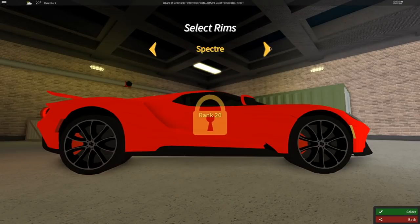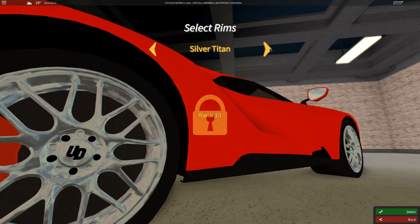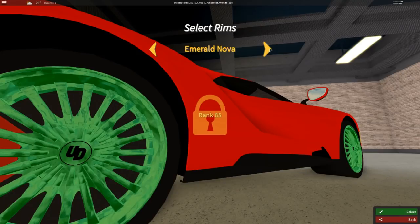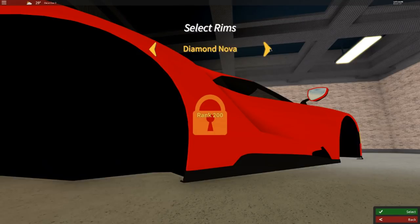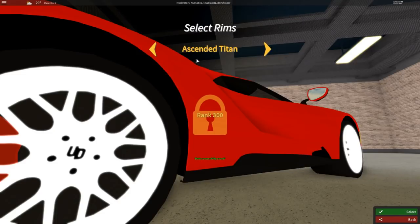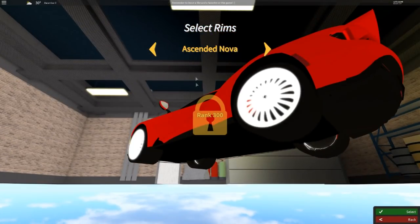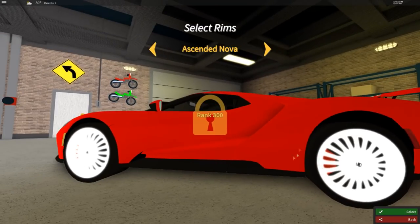So we start off at the Spectre rims for 20 — they look pretty nice. Then we move over to the Silver Titan, the Silver Nova, the Ruby Titan, the Ruby Nova, the Emerald Titan, the Emerald Nova, the Gold Titan, the Gold Nova, the Diamond Titan, the Diamond Nova, and the Ascend Titan. Look at that — for rank 300 XP, you can get neon rims and drive around with them, and people will know you are high ranked. I don't think anyone has these yet because you get 300 XP per mile and everyone starts at zero.